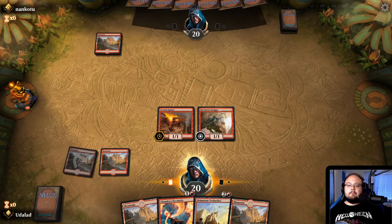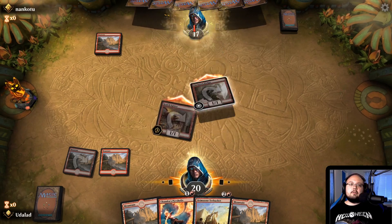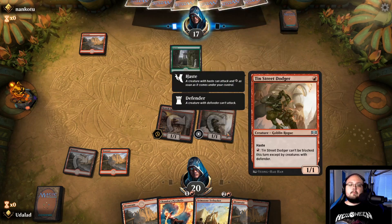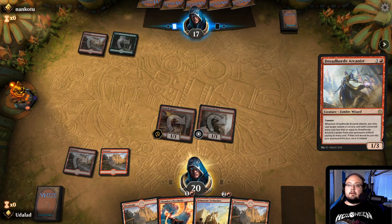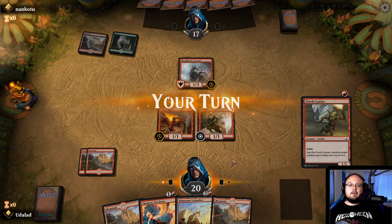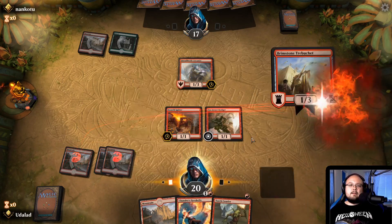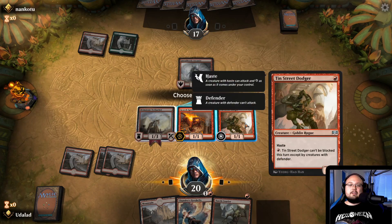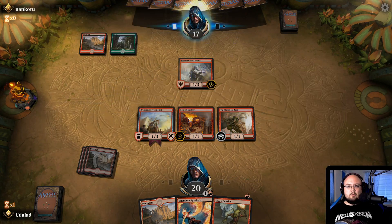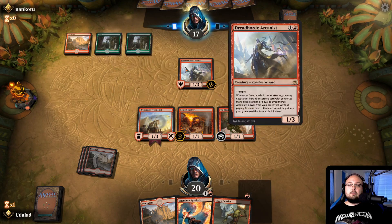He's also red — let's play that Tin Street Dodger and get him. Three damage. Boom, and we'll end that turn. Oh my god, a Dreadhorde Arcanist. I feel like the Brimstone Trebuchet is definitely the thing to do here. Attacking feels stupid — he'll just block one of these guys and kill them. But with the Brimstone Trebuchet, we can at least block the Dreadhorde Arcanist.